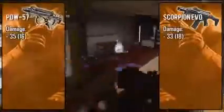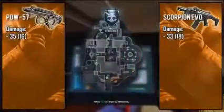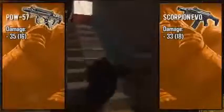First, taking a look at the personal defense weapon also known as the PDW. It is coming in with 35 to 16 point damage, making it the only other SMG other than the MSMC to have the ability to take out enemies with 3 bullets from close range. At long range you're looking at about 6 shots to kill.